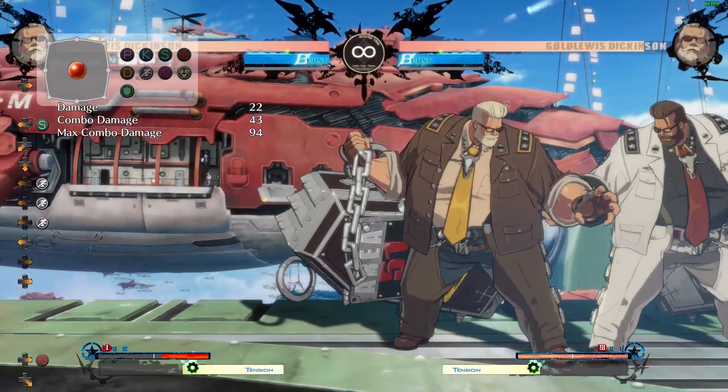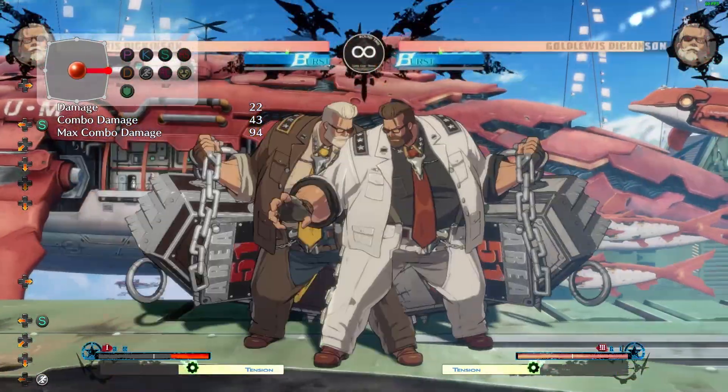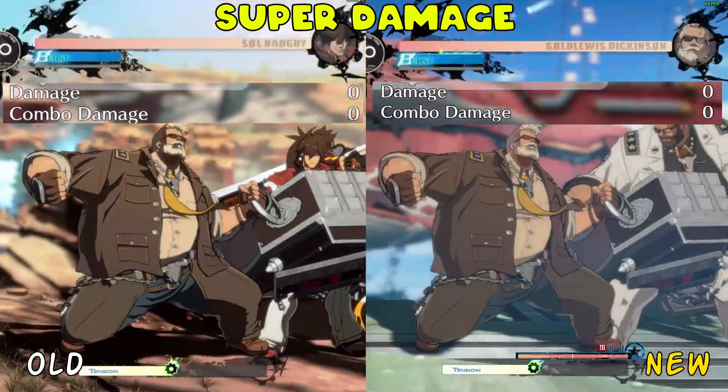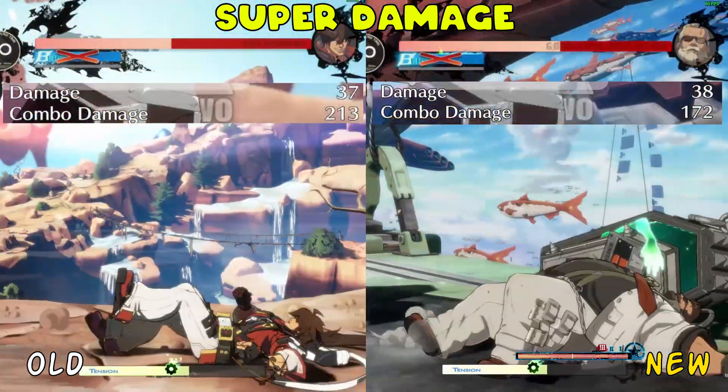They also changed Drone very slightly — now it has a higher launch on the final hit and does not knock back as far. This allows you to pick up easier and have stronger pressure. Goldlewis, just like the rest of the cast, has had his super damage decreased, so he will be dealing less damage in that department.